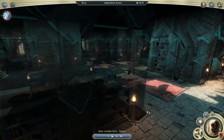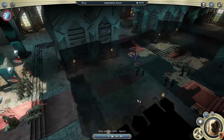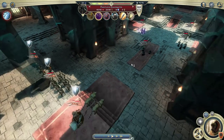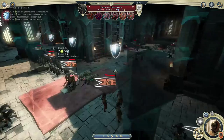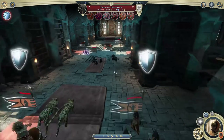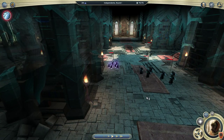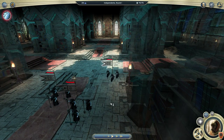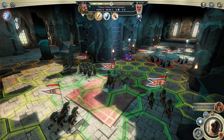Here we have the Lost Library — quite a big library, so whoever lost it must have been quite forgetful. It's guarded by Frostling Reanimators, who are shooting my chariot. You can see there's a despair debuff appearing — minus 300 morale and 20% spirit weakness — so it can be quite bad news, but no big deal here as we outnumber them quite heavily.